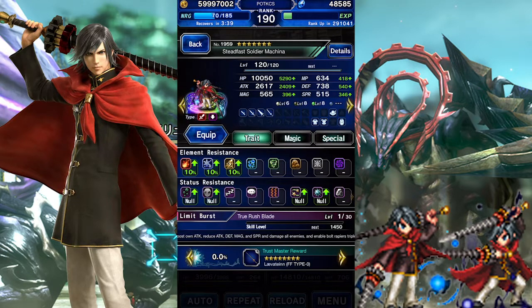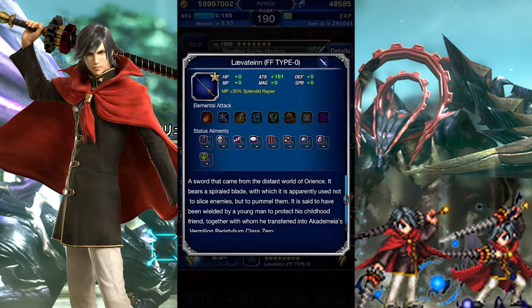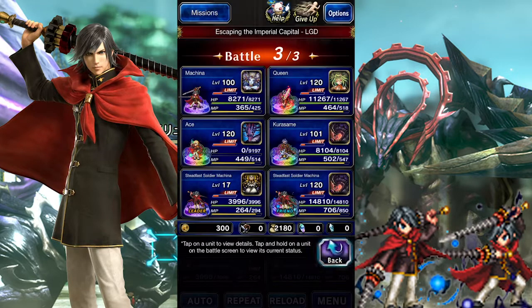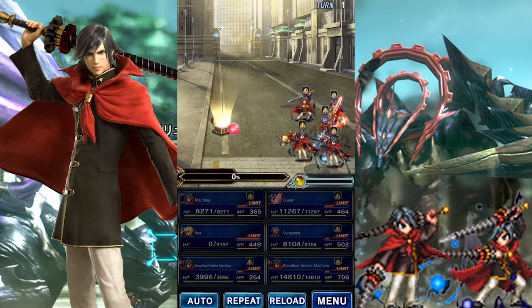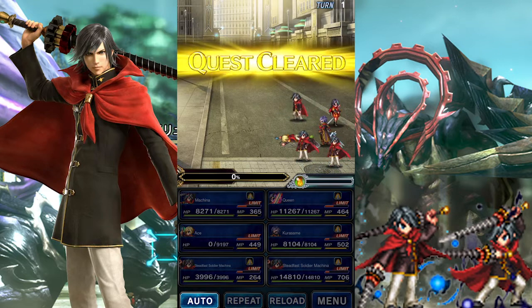But even if you don't plan to use Machina, just remember to get his Trust Master Reward and Super Trust Master Reward from King Mog. They're powerful enough to expend the effort, and you won't get another chance like this in the near future. Thanks for watching, and if you liked this video, make sure to leave a like and subscribe. Comment below if you plan to use Machina, and tell me what you think of his new sprite.